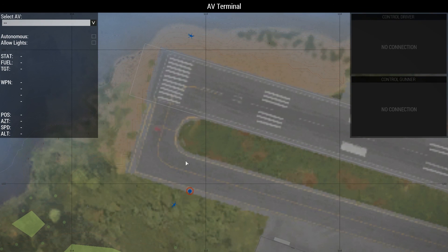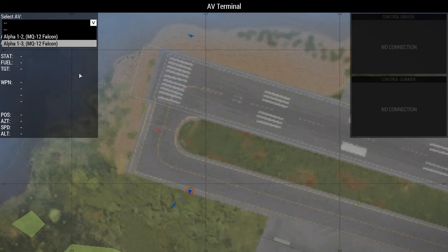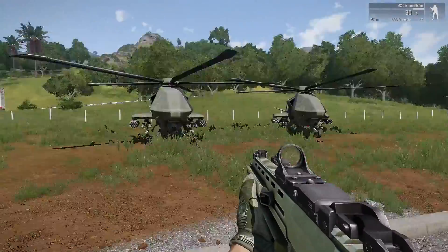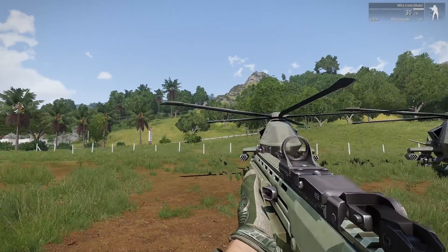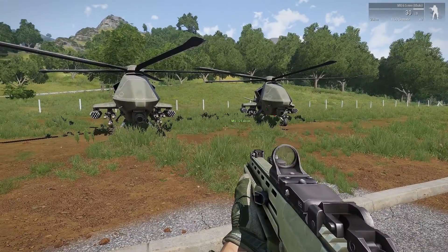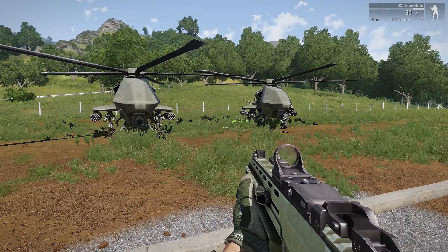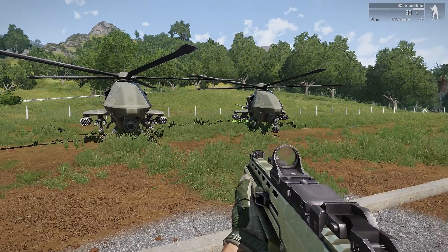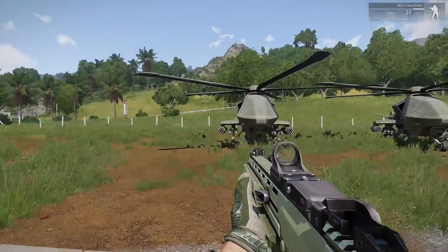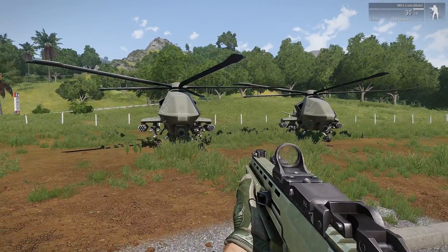Zooming in close, I've got two UAVs — one over here, another one over there. It gives you the distance: 115 meters to the far one, 15 meters to the closer one. One of them — the one without crew — I can't access because it has no AI crew. So again, I'm a normal rifleman who just picked up a NATO faction UAV terminal, and I can connect. You don't have to be a UAV operator class to be able to access that.